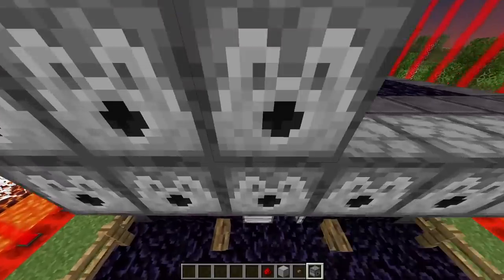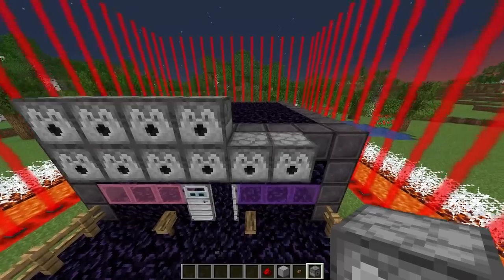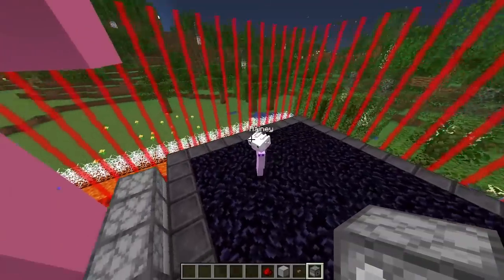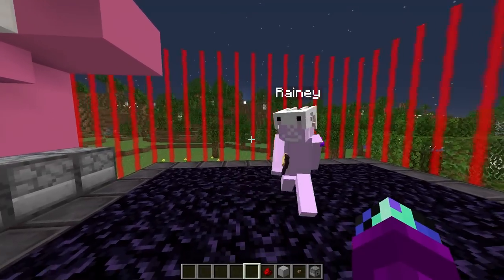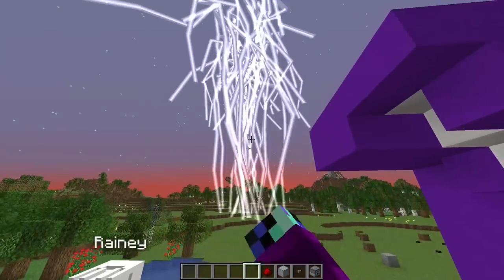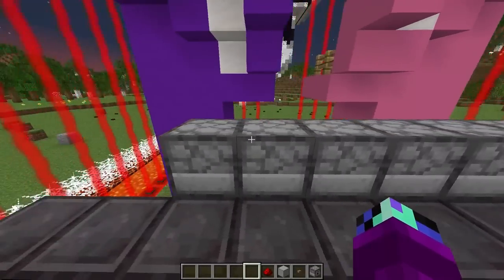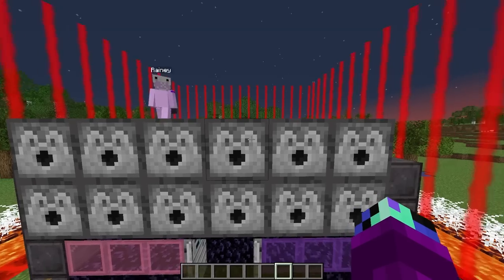Let's quickly fix that — we can put a few extra dispensers on top so they don't get blocked. Why don't we use something different inside these top dispensers? I have the perfect idea — I have this dynamite called the lightning dynamite! What does it do? Let me show you by just throwing it over there. Look at all that lightning! Exactly — we can use this to counter all the mice.